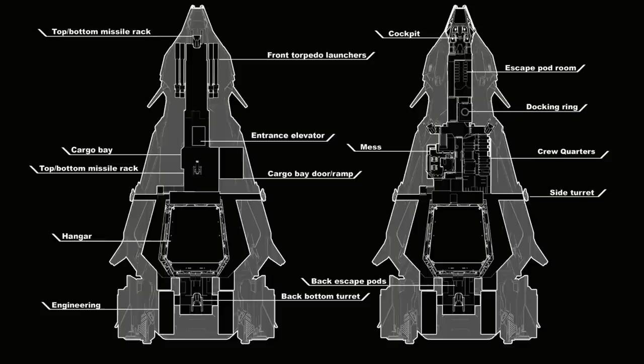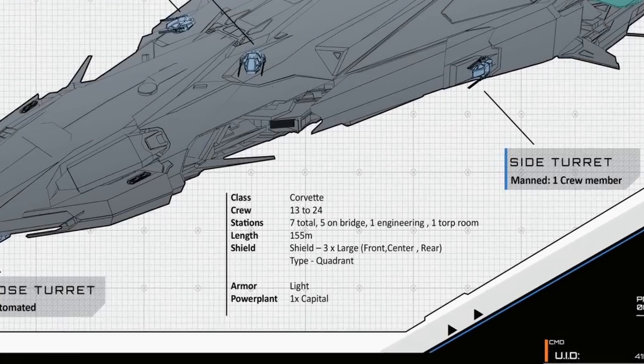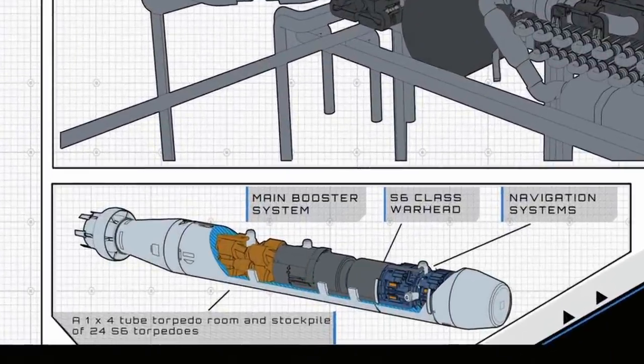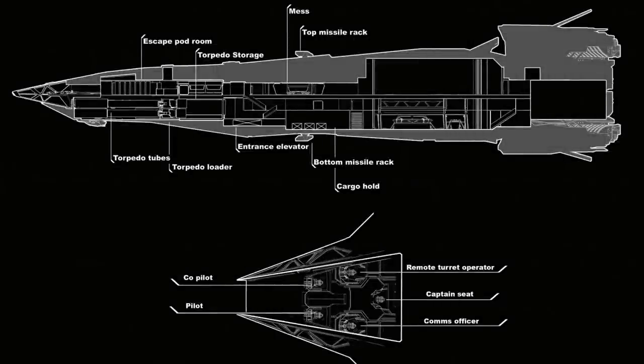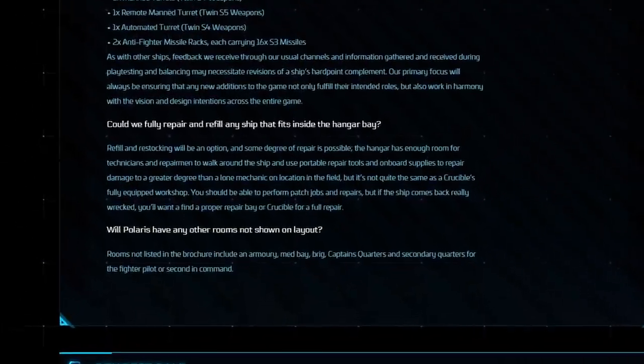Moving onto the floor plan — thankfully this floor plan is likely to be relatively up to date compared to the Merchantman's floor plan. The only reason it's still up to date is due to the lack of changes actually done to the Polaris. The rooms on the ship include a bridge, escape pod rooms at the rear and front, crew quarters, a mess hall, cargo bay, fighter hangar, med bay, armoury, brig, captain's quarters, secondary quarters, and engineering. A few of these aren't annotated on the floor plan, but were confirmed in the Q&A section — specifically the med bay, armoury, brig, captain's quarters, and secondary quarters.